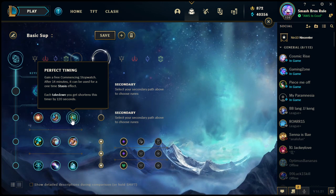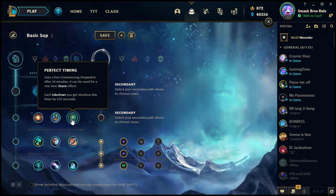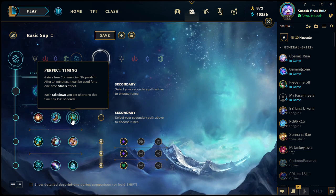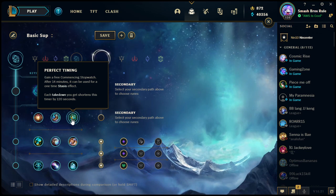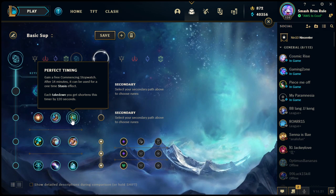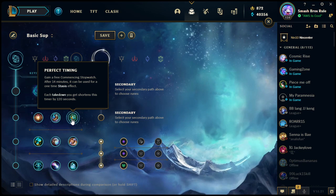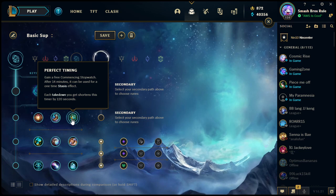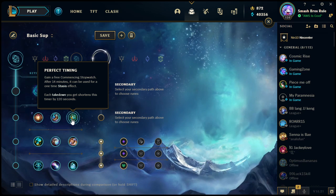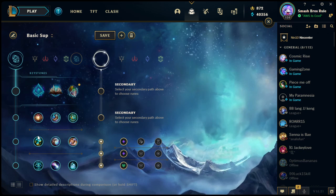The stopwatch does build into two other items, though those don't have the stasis effect — so it makes more sense to use it if you're going to build it into Zhonya's. Some people will have the stopwatch build into a Zhonya's and then purchase another stopwatch, as long as you don't use the first one — meaning you can essentially have two Zhonya's for a fight, which is kind of unfair but takes a while to do. When you do use it, it becomes broken but still builds into the next tier item, similar to how the Slightly Magical Boots work.